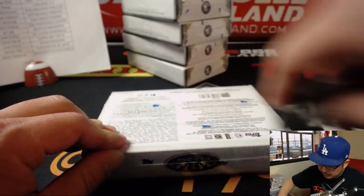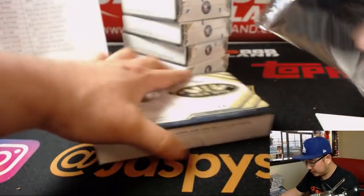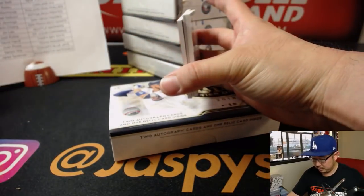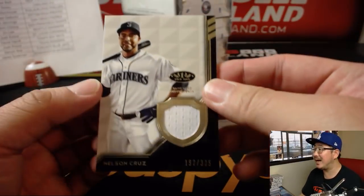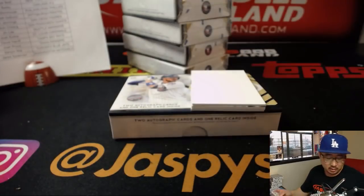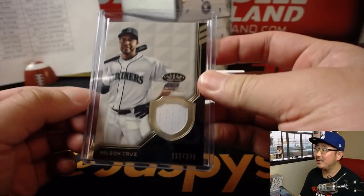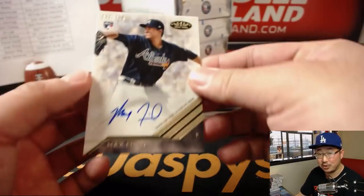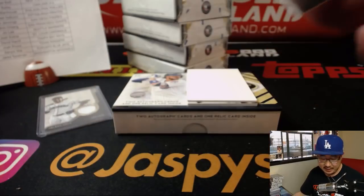Halfway through this full case break — we've got more in the store on jazbeeshobbyland.com. Check it out. A lot of big hits we've been pulling out of here, folks. Tier 1 is hot. Nelson Cruz, 192 out of 335 — Jin has the Mariners, so that goes to Jin. Max Freed, 009 out of 275, Bravos — Jared with the Braves.